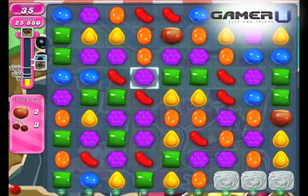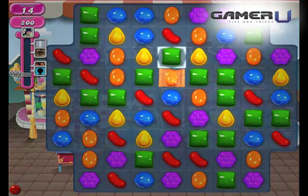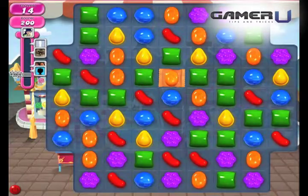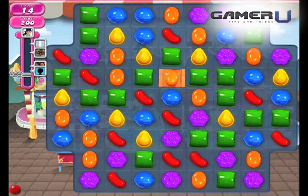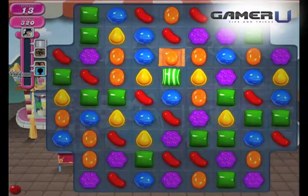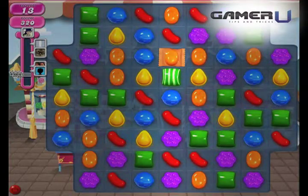There are three types of super candy. 1. Striped Candy. Striped candies can be made with vertical or horizontal matches of four same type candies. The last candy you combine in a vertical or horizontal match will control the effect of the striped candy and will determine the type of striped candy. A horizontal move will create a horizontal striped candy with the power to clear a row. A vertical move will create a vertical striped candy with the power to clear a column.